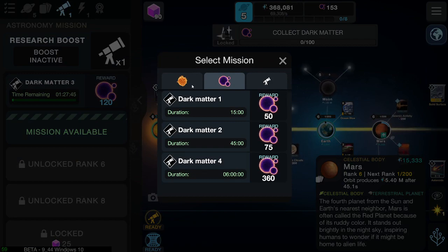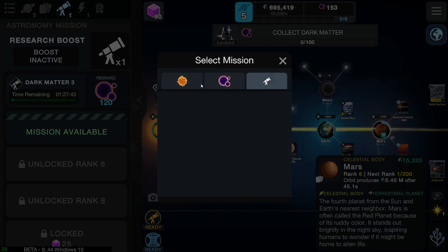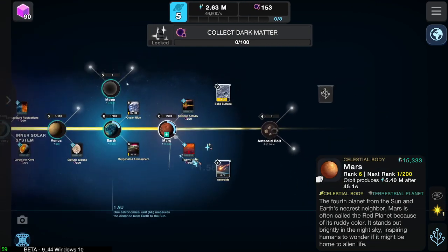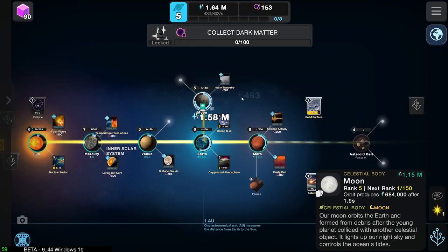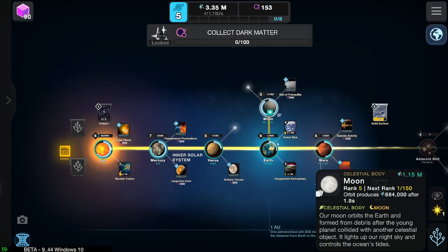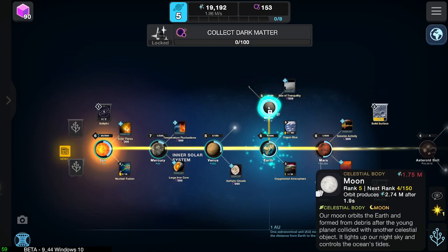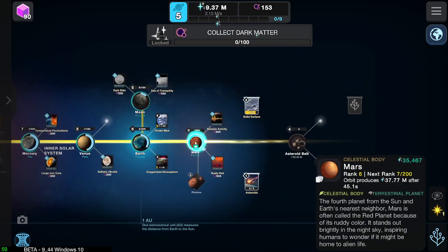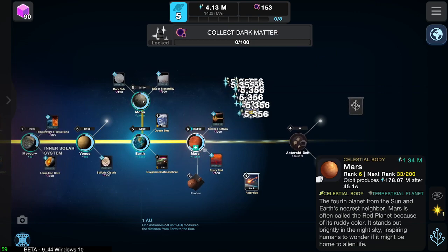Oh there you go, so we can put dark matter 4 on now. I put the dwarf star on — I meant to put dark matter 4 on. Oh well. Let's get the moon. That'll give us even more. Oh, we're getting quite a bit per second now — or per click, I should say. I think the moon's actually the best place. Oh look at that. Put something to Mars — that'll give us a ton as well.